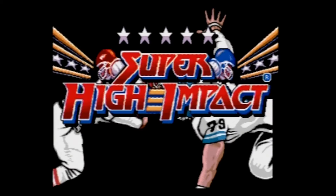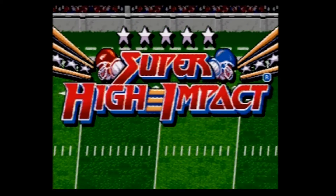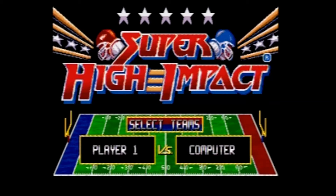Super High Impact was published by Arena in 1992 and developed by Iguana, the same guys who'd later bring NBA Jam to the Genesis. It's based on a 1991 Midway arcade game of the same name, which in and of itself was a sequel to High Impact and was also the unofficial prequel to NFL Blitz, which Midway would bring out about six years later.